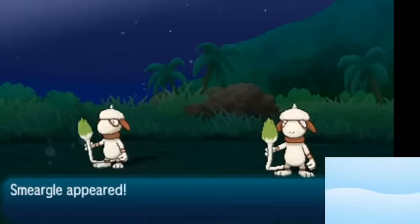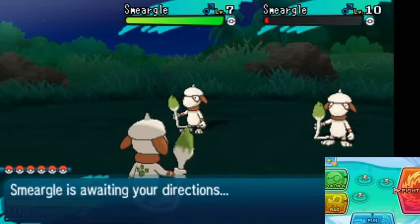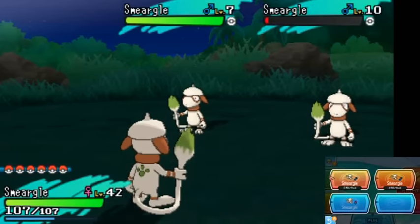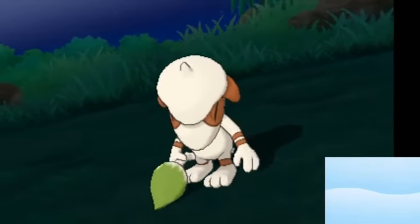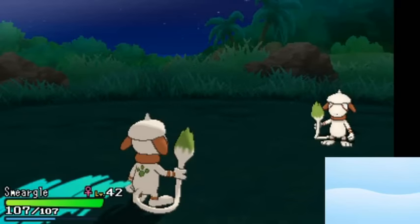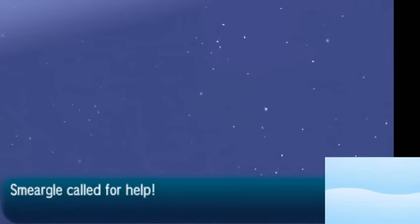The strategy kind of speaks for itself — you're just gonna be fainting any Smeargle that you see that isn't shiny and hoping one appears that is. I spent two and a half hours and unfortunately did not come across a shiny one. I do have the Shiny Charm and I am SOS hunting, and that's pretty much all I can do to get the odds in my favor.